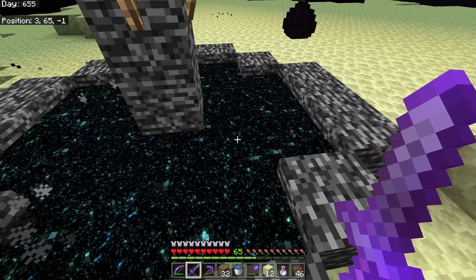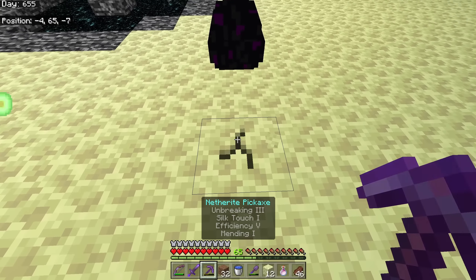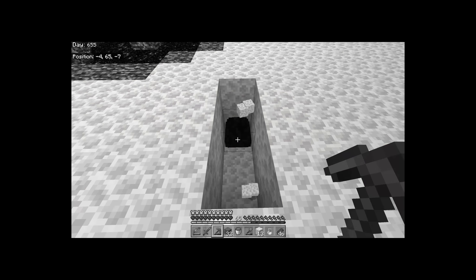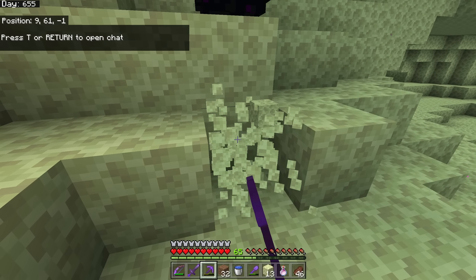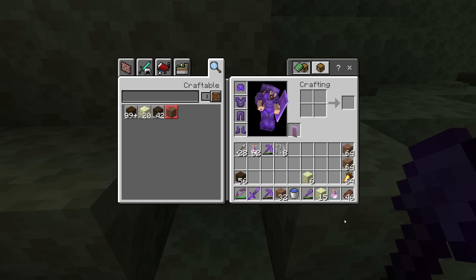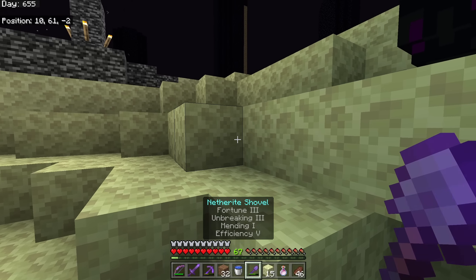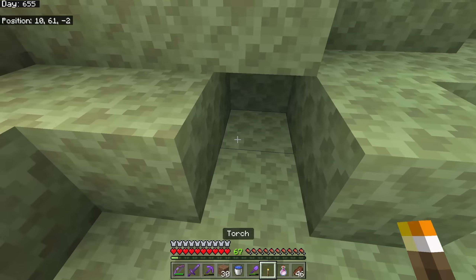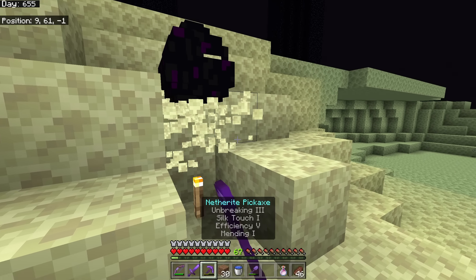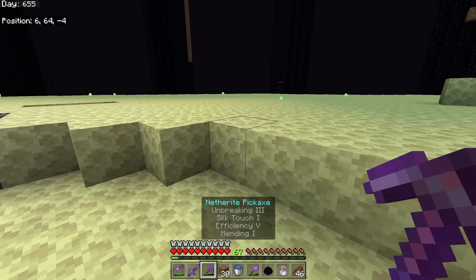You can't just pick up the dragon egg because it teleports, but there's a little trick. To obtain the dragon egg, place a torch right here on the block below it, then break the block under the egg - boom! We have ourselves the dragon egg.